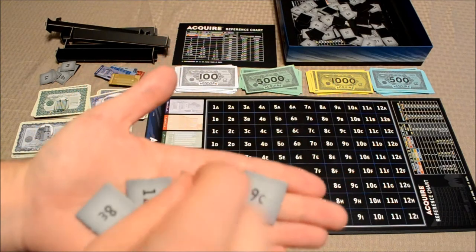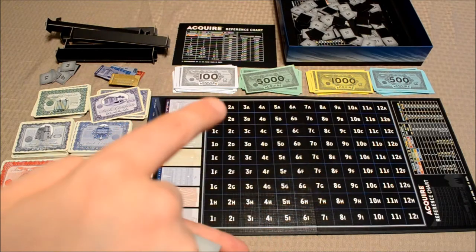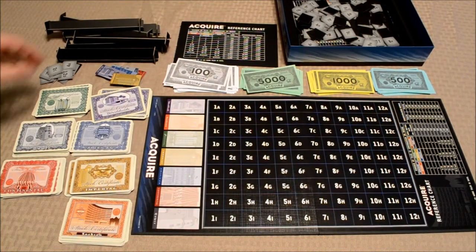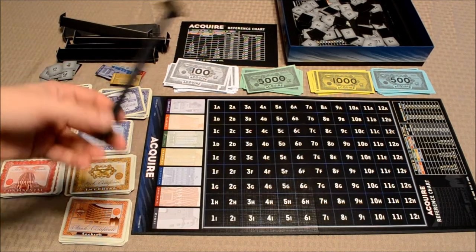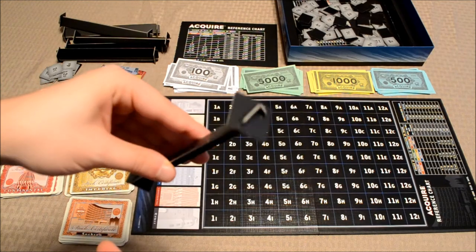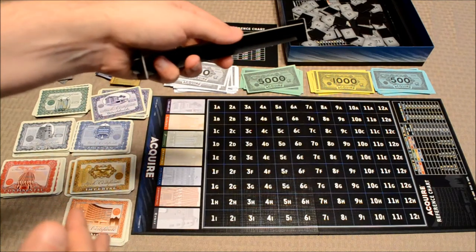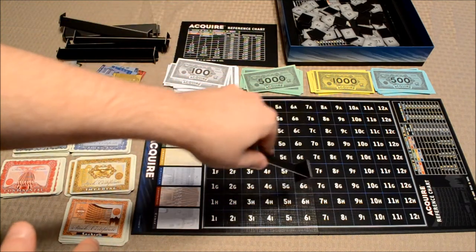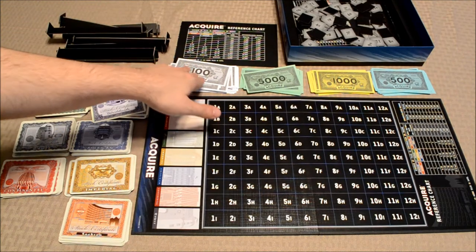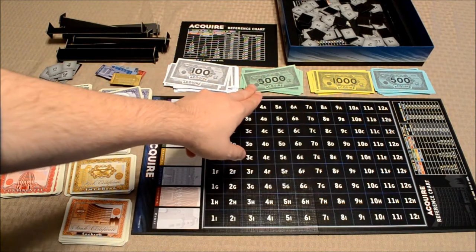You've also got these hotel tiles, and as hotel chains are formed on the board, they'll be grown with these particular tiles. Each one has a number and a letter on it that corresponds with a coordinate on the board — there's one for each. Now up here on the very top, we have some tile racks. These are pretty cheaply made, but I'll save that for the written review. Basically, these will hold the tiles that players will be playing throughout the game, sort of like in Scrabble. And you've got some money over here — denominations of $100, $500, $1,000, and $5,000.